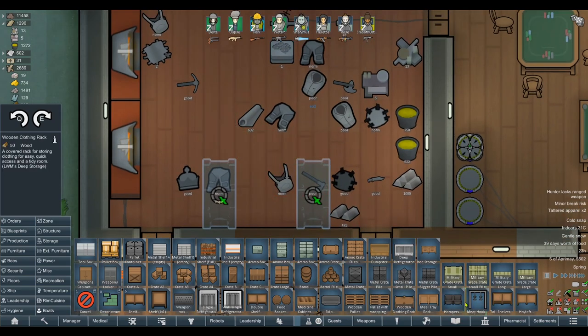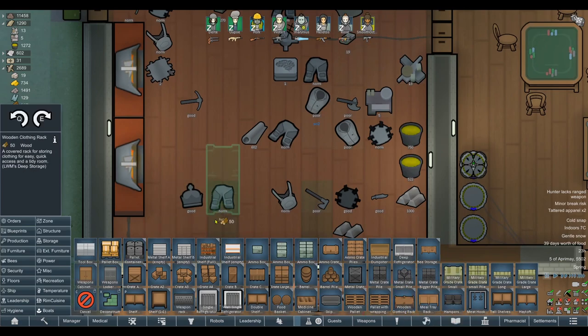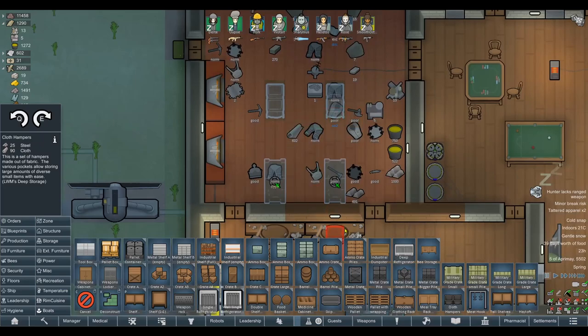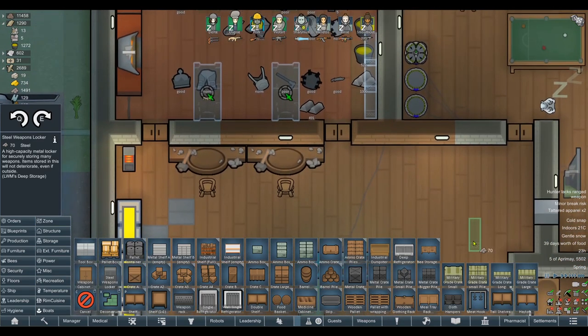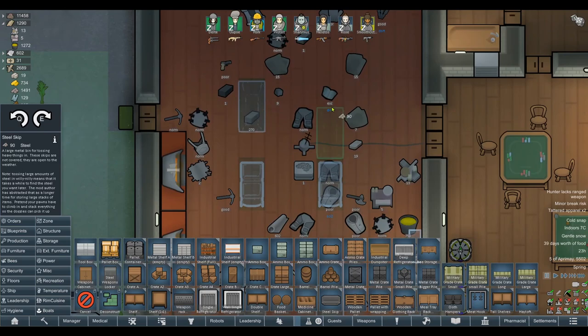Let's grab those. Hampers probably couldn't hurt either. Hampers are for cloth and these racks are for full-blown clothes. We still want our work room to be easily navigated — I don't want to clump everything together and make it difficult for our people to get around. Weapons lockers — we want to get a couple of those down as well. That might also let us stop prisoners from grabbing weapons. We could cover this wall in weapons lockers — melee weapons, guns for smelting, and guns we actually want to keep.